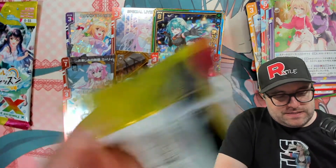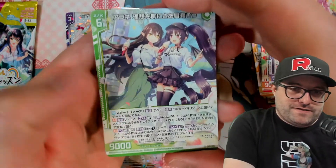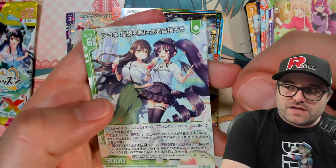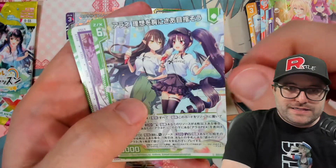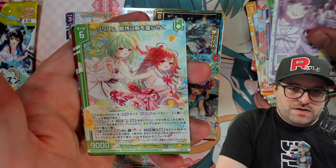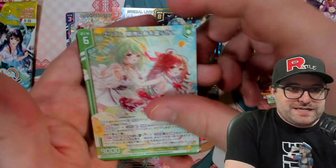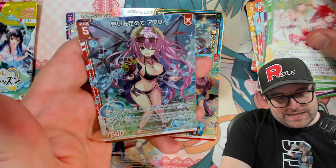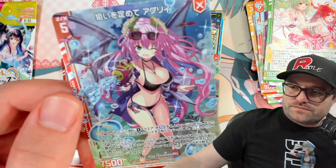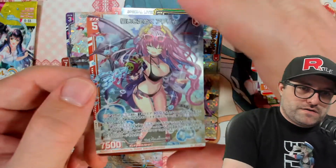Two packs left. I have no idea if any of this is actually playable — a lot of the value for these cards is based off that. Rene Aiming for the Ideals. We got the Ugly vote ticket. Number 1, Prism Excited with Expectations — I don't think we've seen that yet. And last but not least, we have an Ugly with a Water Gun, number 32, Taking Aim, Ugly.